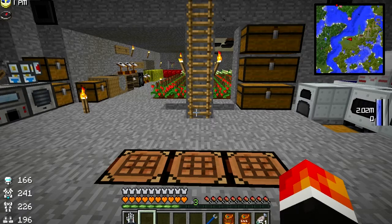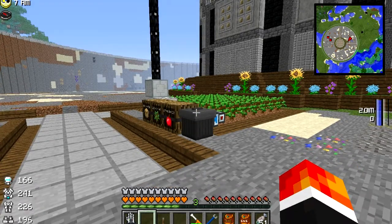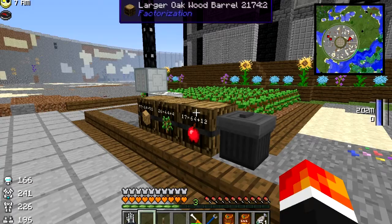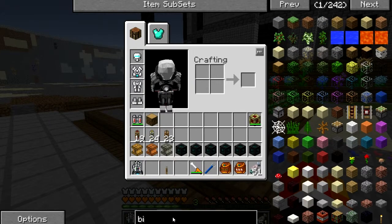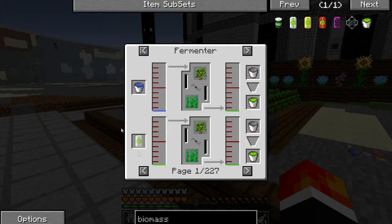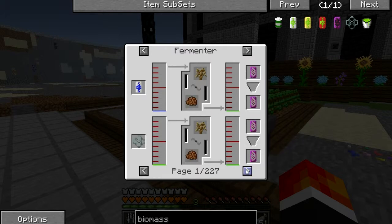Where am I going to get this power from? Well, the solution will come in the form of biopower. Let me explain how I'm going to do it. First of all, I'm going to crush these apples into mulch and fruit juice. If we type in biomass and click on the bucket, you create biomass by fermenting saplings or other things - there's a load of different things you can ferment.